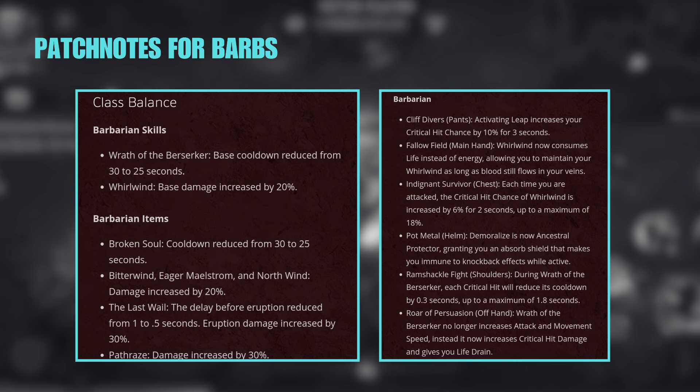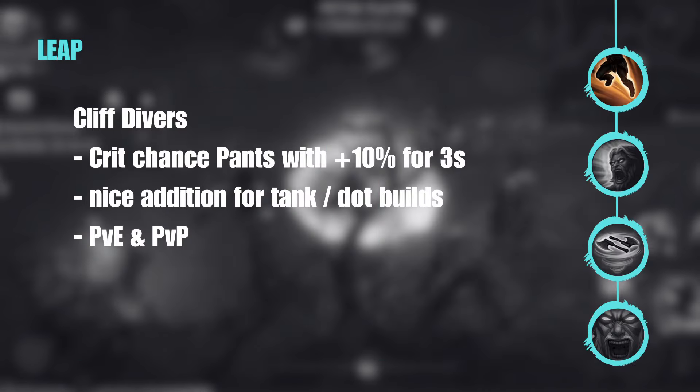Let's dive into the patch notes. For our Barbarian we have some basic skills that were adjusted, some already existing items were modified, and we have six new essences — that's a lot of stuff covering a lot of skills. Let's go through it step by step, skill per skill. We start with Leap.